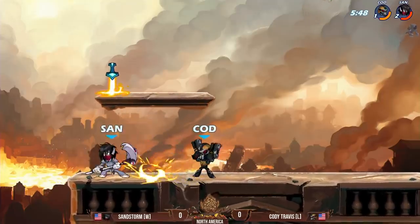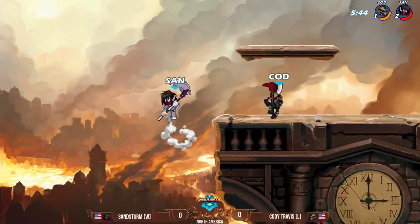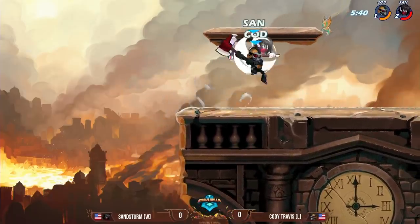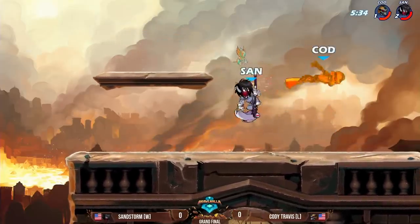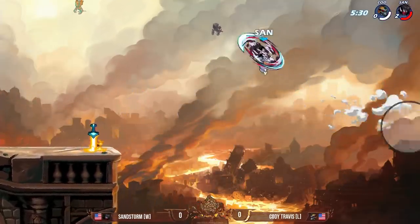Cody generally likes to sit on stage and doesn't even throw out a dash jump fastball down air, which is one of the few options that blasters can have in that situation. Instead, Cody just kind of sits back and waits for the opponent, and that gives Sandstorm a lot of room to sneak up onto that corner as he hits the recovery, and he's one hit away from taking game number one.